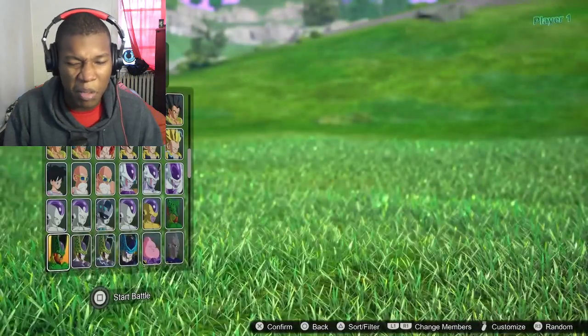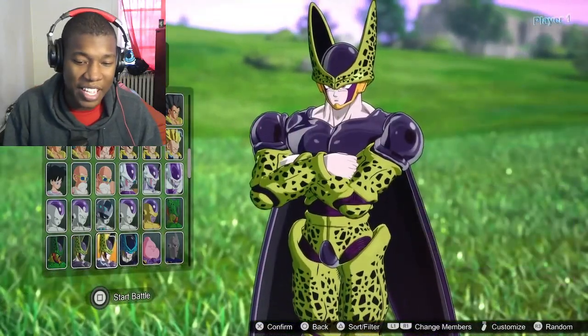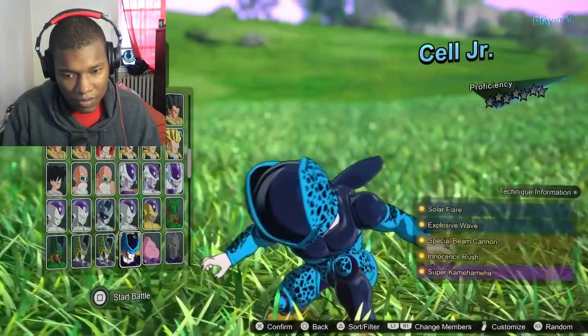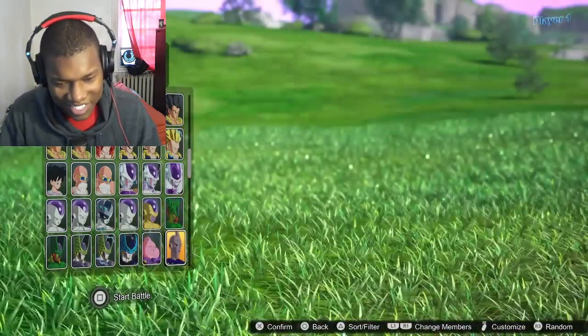First form Cell was built like a beetle. Second form Cell was just ugly. Perfect Cell — that thing looks scary, bro. It looked threatening — Perfect Cell was threatening. Cell Jr. was just irritating, like termites. Majin Buu — that man is something else.